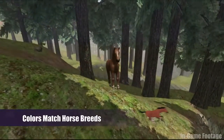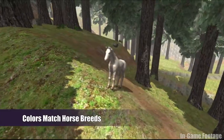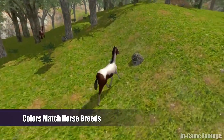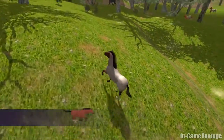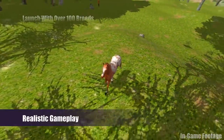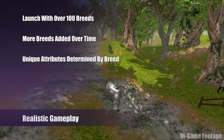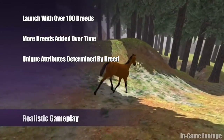Horses come in numerous colors and patterns that can be determined by breed. Frisians will be in black, and paints in various Pintos, and so on. Virtual Horse Ranch 3D has over 100 different popular breeds, and we will always be adding more.